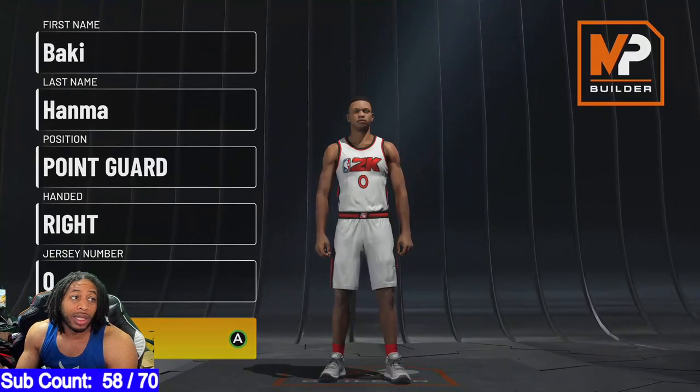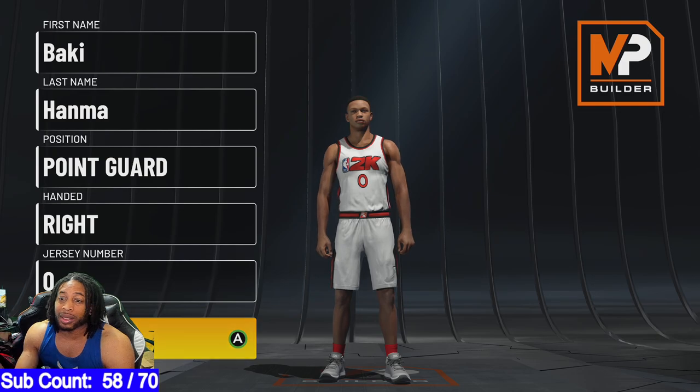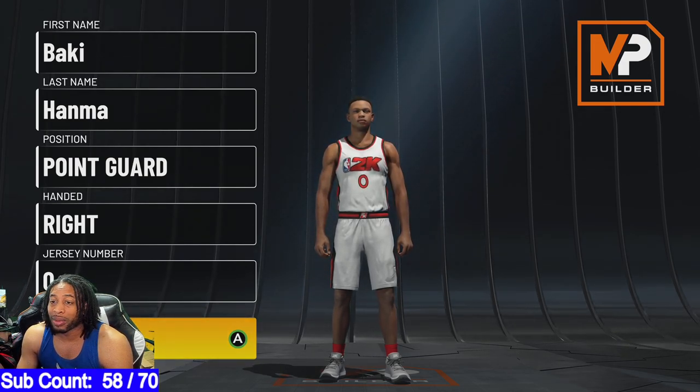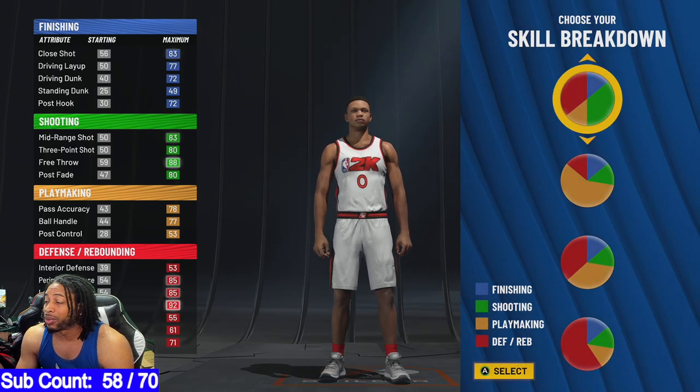So without further ado, this is the build. We're going to go through everything. This is the build. Point guard. Right-handed — you can make them left-handed or whatever. If you go with shooting guard, you get a couple more attributes, but I didn't even see where I was really going to put them joints. It is what it is. Check it out.